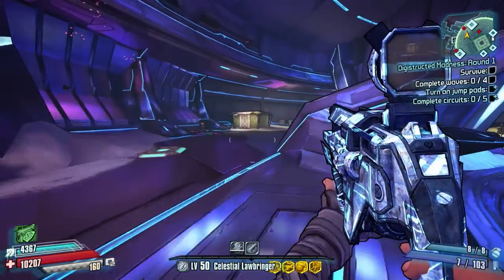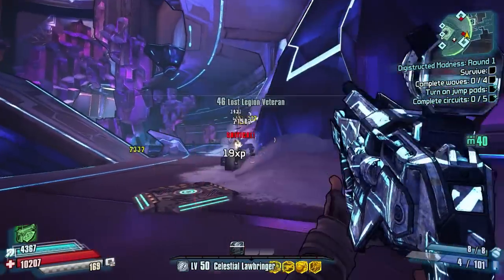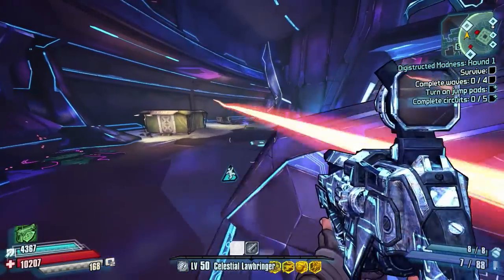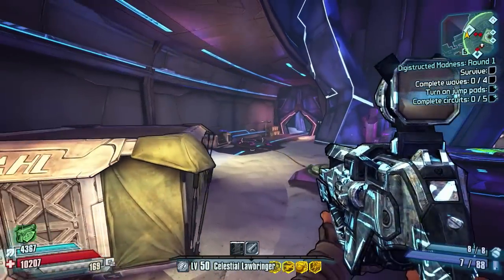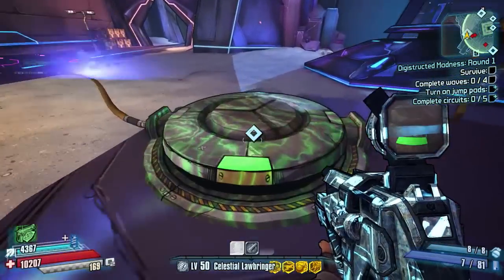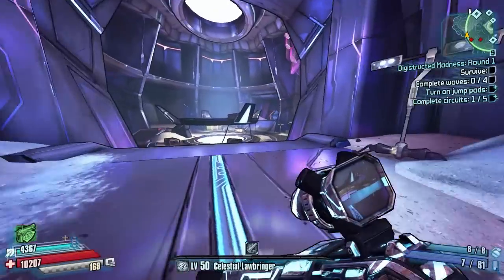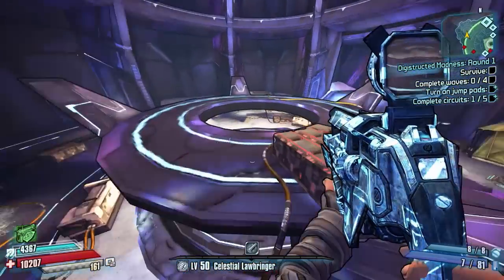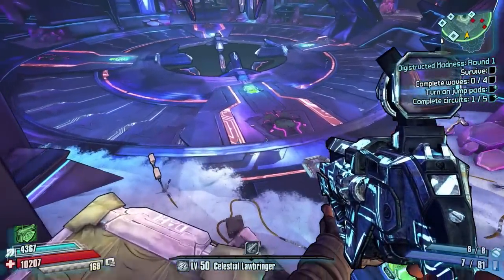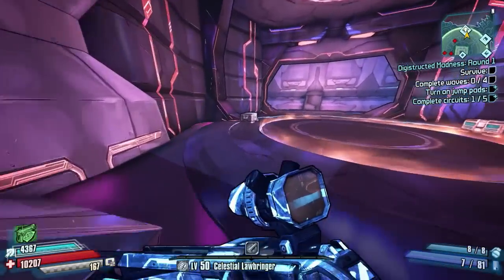I do love this Striker. We've got some Guardians. So how many waves do we have? Four waves in here. There's an optional mission: complete circuits, turn on the jump pads. We've got some optional missions to do as well. You just slam them to activate. Oh, there are different areas too.